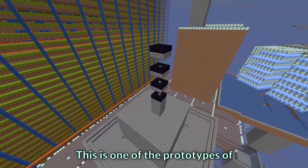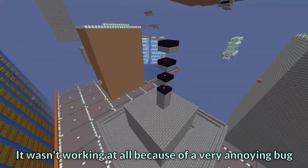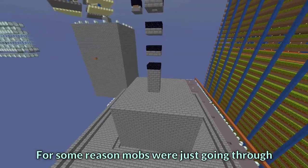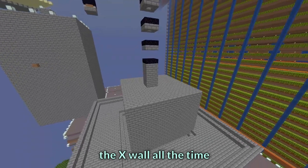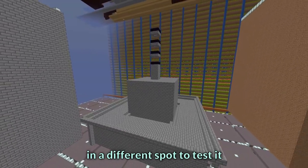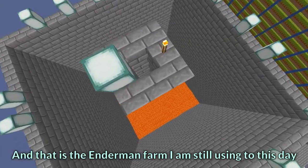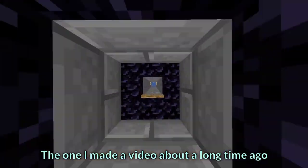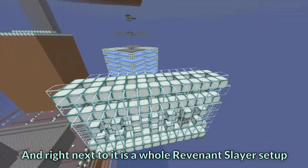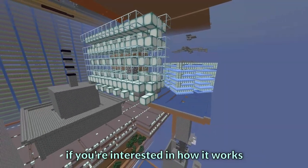This is one of the prototypes of a tier 4 enderman slayer farm. It wasn't working at all because of a very annoying bug — the hole is right next to X=0, and for some reason mobs were just going through the X wall all the time. I had to rebuild the whole thing in a different spot to test it. That is the enderman farm I am still using to this day — the one I made a video about. Right next to it is a whole revenant slayer setup; I made a video about that farm as well if you're interested.